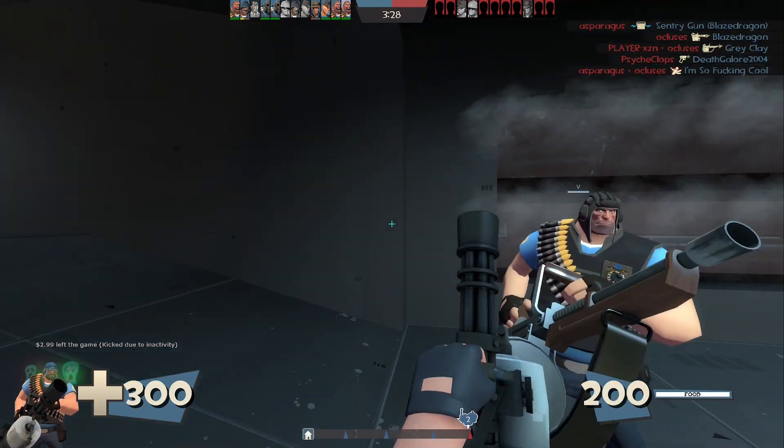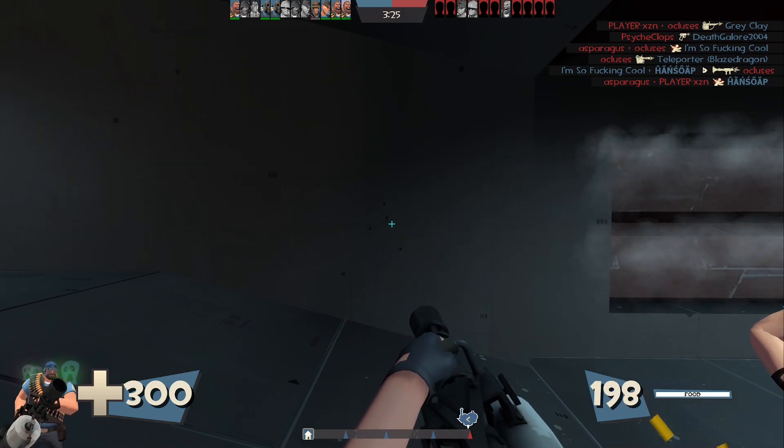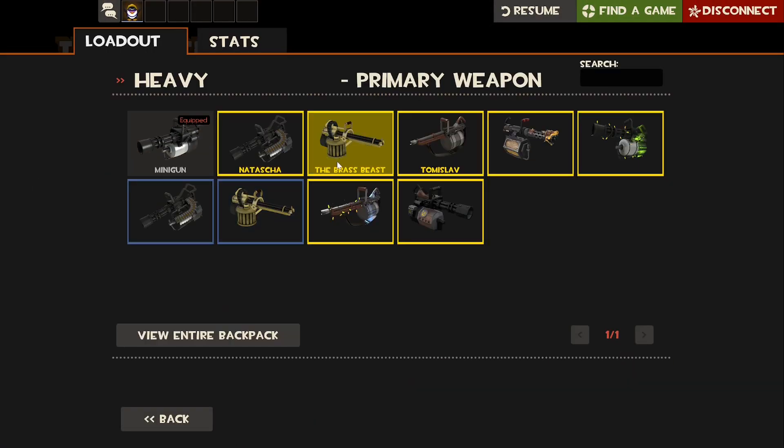So on stock minigun — three, two, one — you click and you start shooting right away.